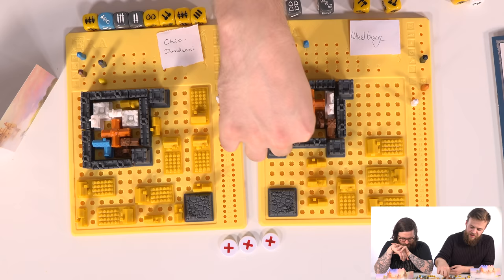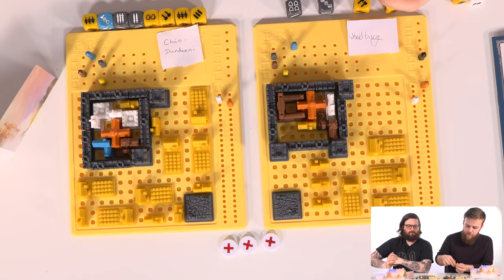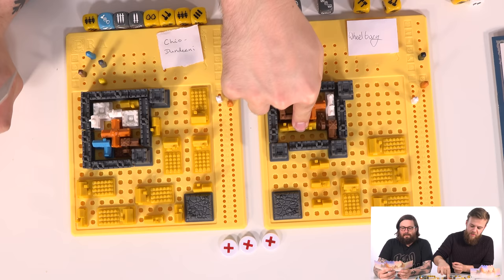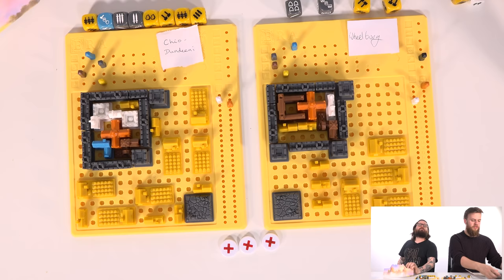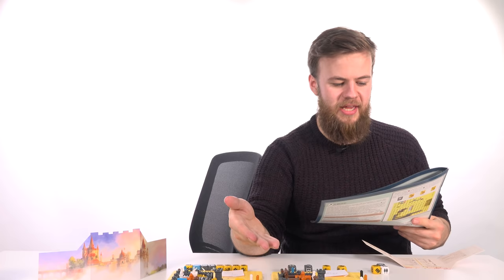Now it's scoring. Remember that pen you threw away? I need that. Right, just to clarify, end of the game - all the tracking tokens now show an X, which they do. The game is over. Players tally their scores on the score sheet.